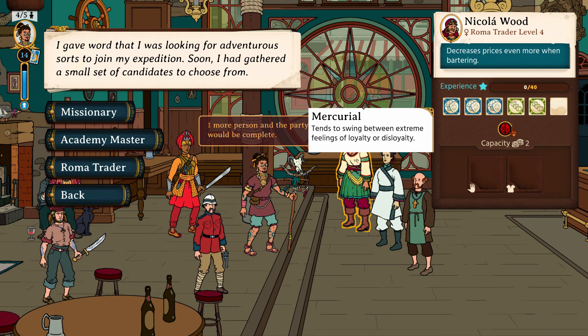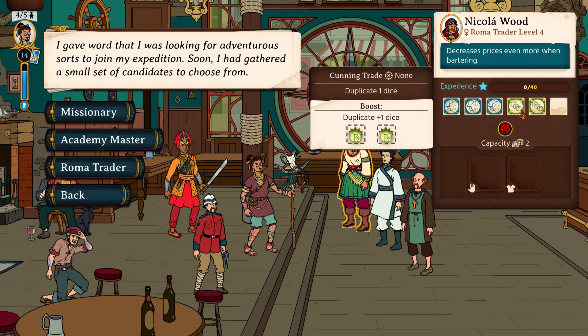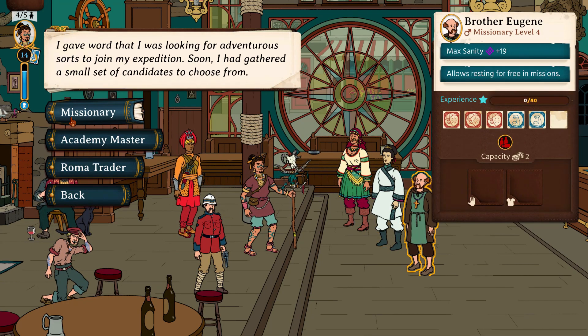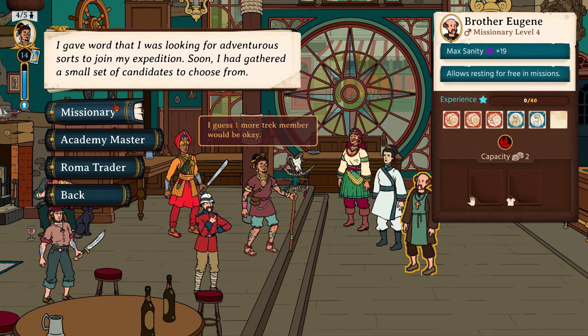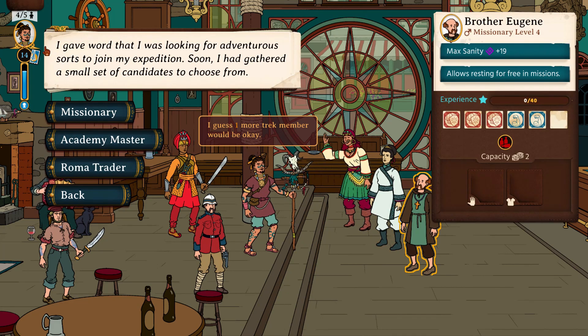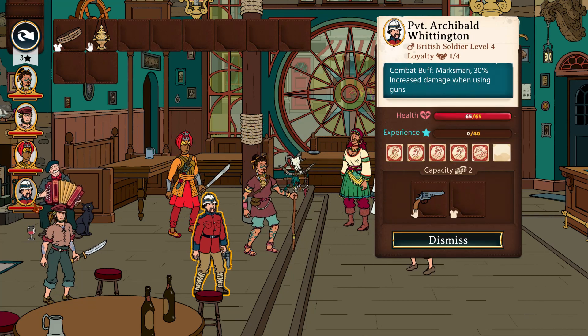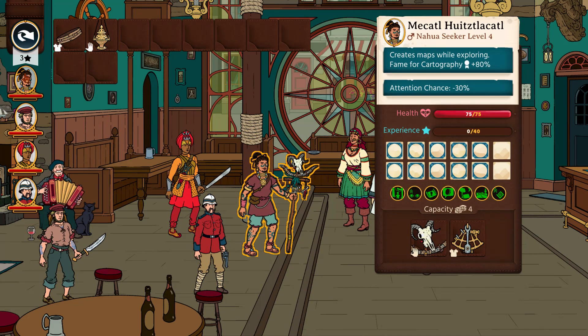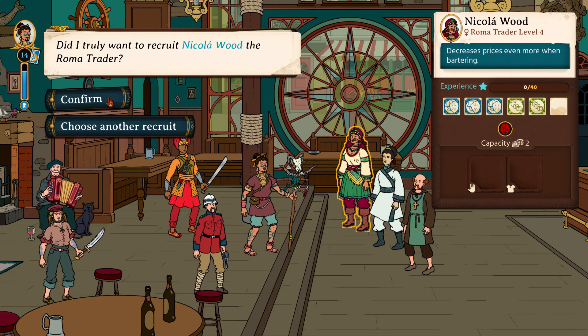Moving around the island costs sanity. Players can use items or rest to regain sanity, but the price is often high. The consequences of traveling around without any sanity are punishing events that can seriously cripple or destroy the party. Insanity events aren't completely unfair, though — players are usually given two or three warnings or low-consequence events before the really painful ones start, creating some desperate scenarios when expeditions go wrong.